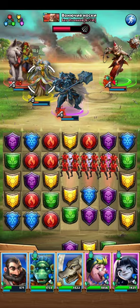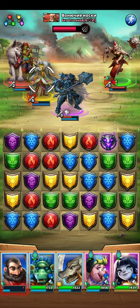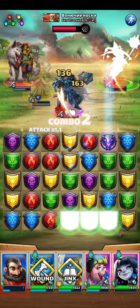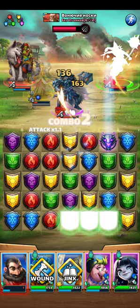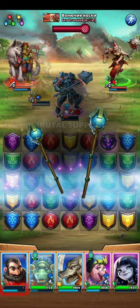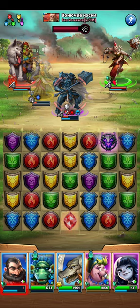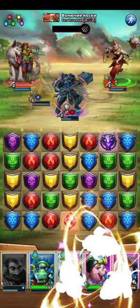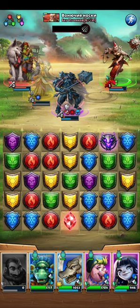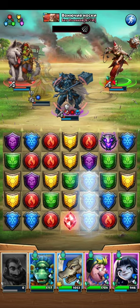We can take purples. Suge fires — now let's ghost him and take our blue match. Finally we can fire Hippo. Let's take our purple here. This was a really slow time getting blues, but Hippo is going to deal damage. The only one Hippo doesn't damage is Suge. Let's take these blues to get Sobek back up.